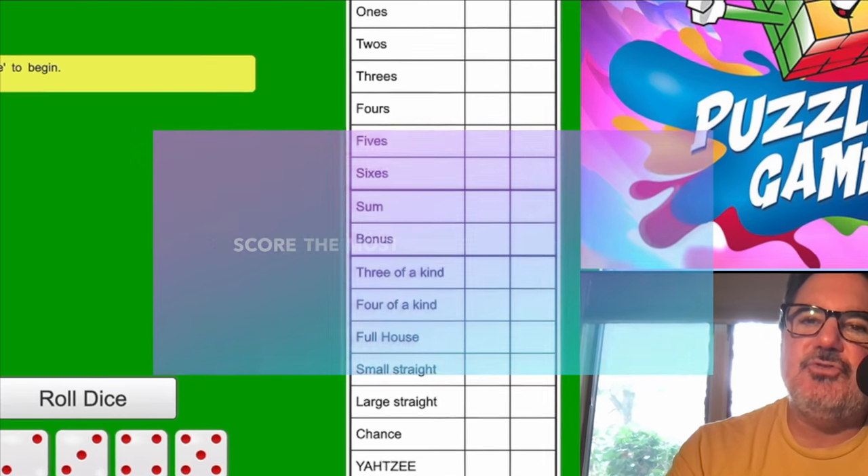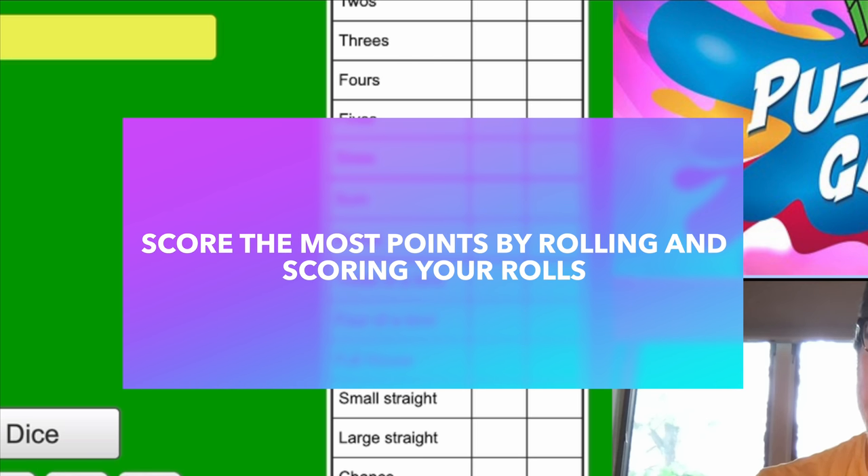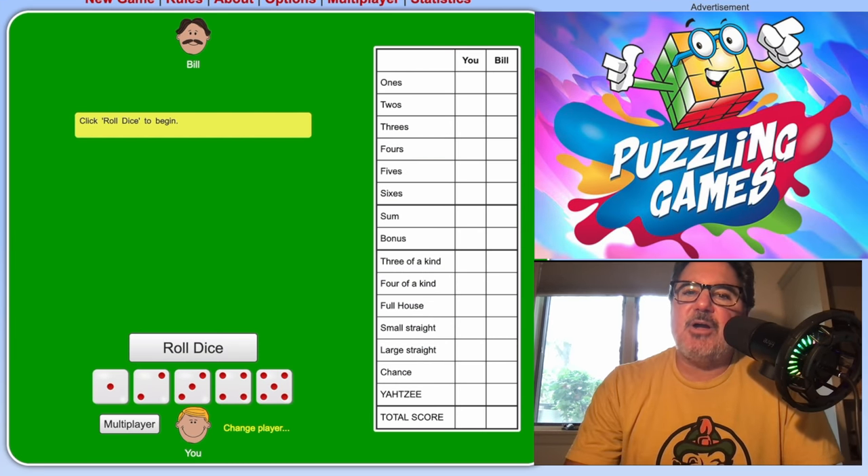The goal of the game Yahtzee is to score the most points. The points come from rolling the dice and then scoring on the scorecard.